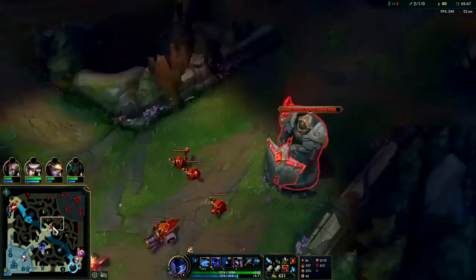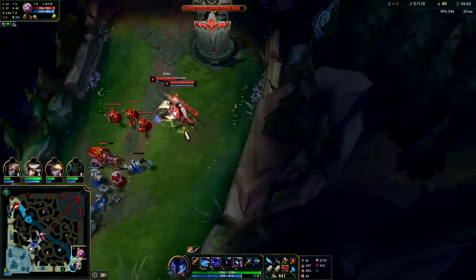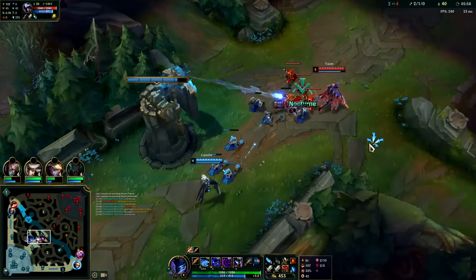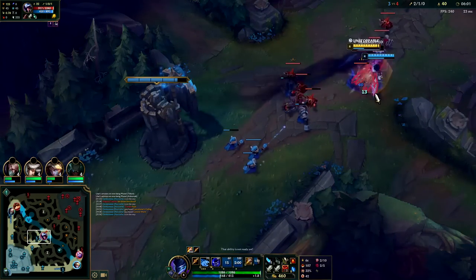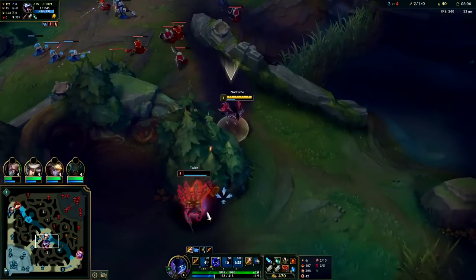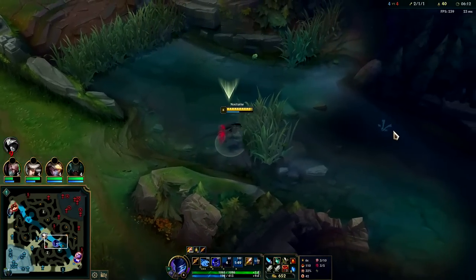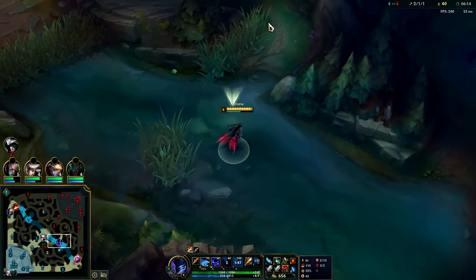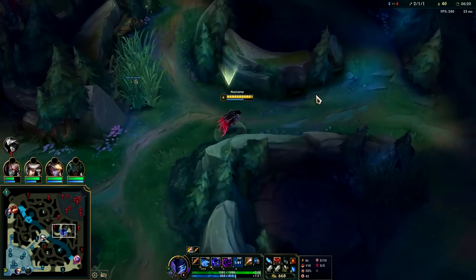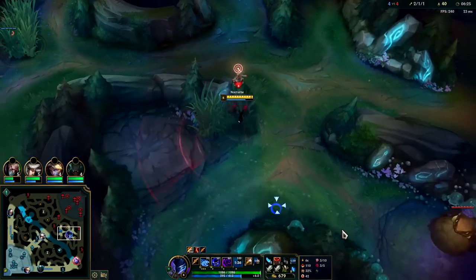As a jungler with no minion soaking you're shooting for 7:30 to 8:15 for level 6 — we hit it extremely early here. Soraka was either AFK or very low level; Ashe is high level. I'll take this into the fear. I think Knight should finish them off there — beautiful. Dark Harvest Camille — I don't think I've ever seen that mid lane before.